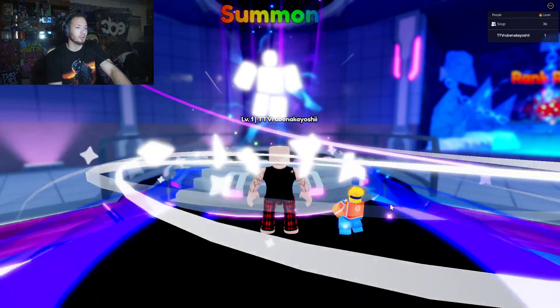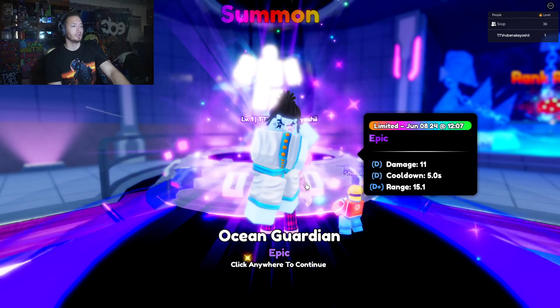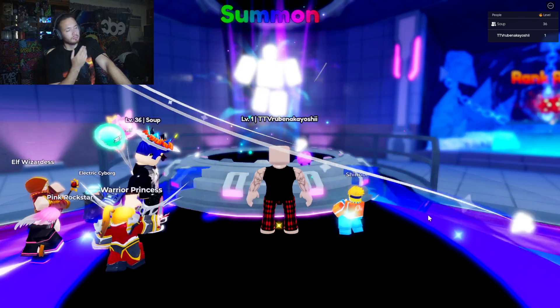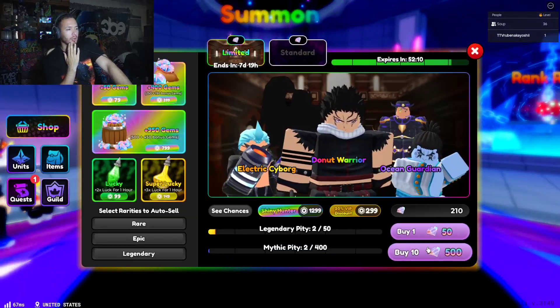Your gems are at the bottom above your inventory. Oh, I got a limited one — why are these limited? They go away in like a couple days and you can't get them again. Well, I played at the right day I guess.